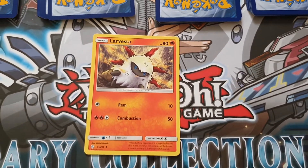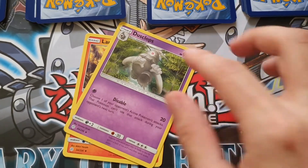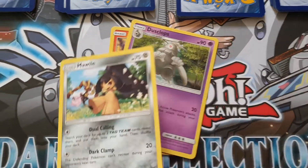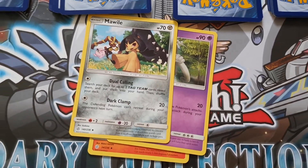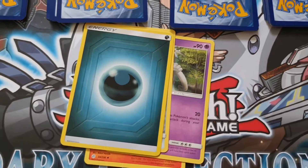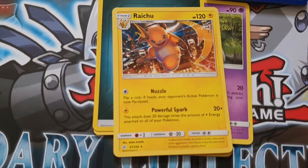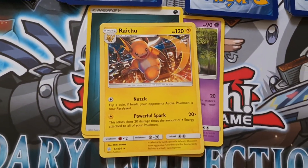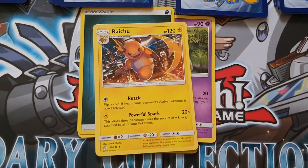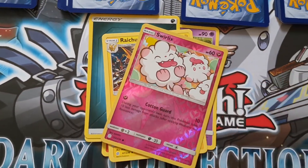We're going to start off with a Larvesta. Going to move on to a Dusclops. Pretty nice. A Mowile. You do like to see that. Energy — obviously, you get one of them. Oh my god, that's such a nice art for a Raichu. That's a common? What? Nuts.